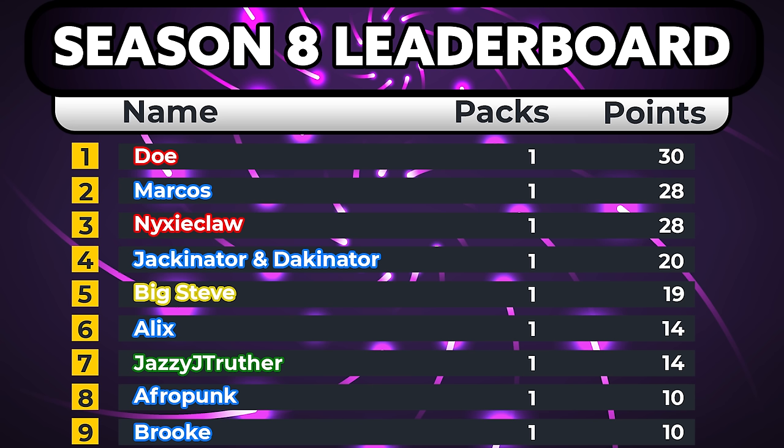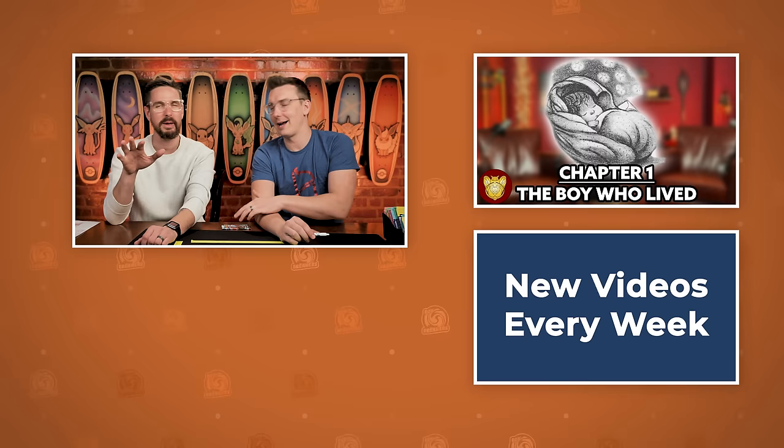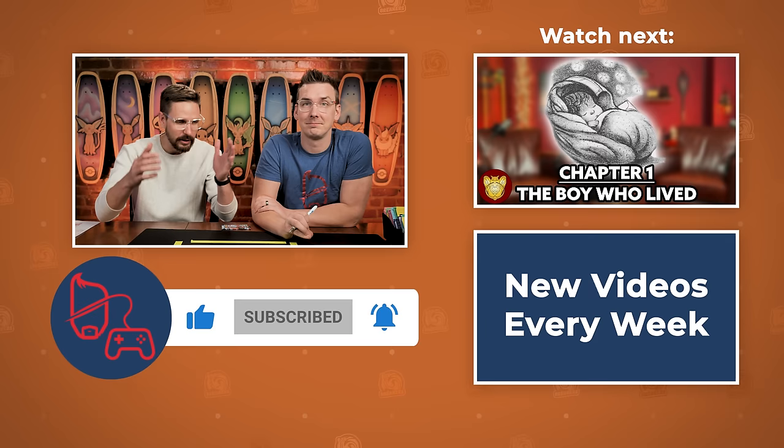Well done to all of our competitors today. Truly amazing — we had a couple of nice highlights: Jackanator and Dakanator put up 20 points, but no change to the top of the leaderboard. Doe hangs on. Nixie Claw was biting at the heels with 24 points, landing in third place. Big Steve knocked down to around fourth or fifth. If you'd like to become a patron and have us open a pack for you on the Box Breaker Show, head over to patreon.com/supercarlingaming and choose any of the Box Breakers tiers. Until next time — Hariyama!